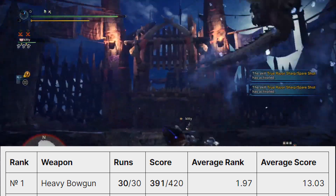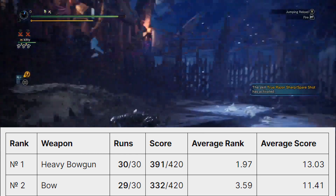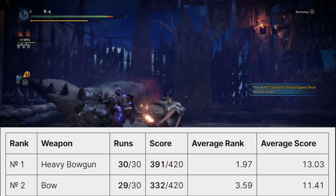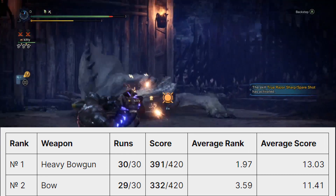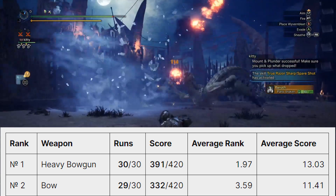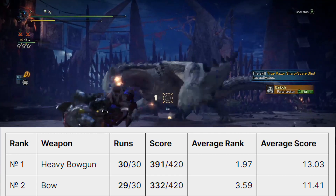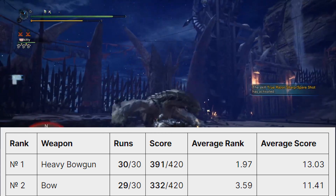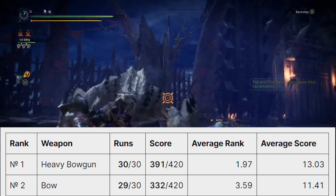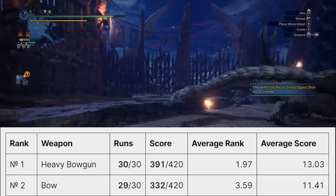The heavy bowgun is followed by the bow in second place. Why do we see heavy bowgun and bow in the top two positions? It's really straightforward — it's the spread shot. The bow has a move called power shot and the heavy bowgun has spread ammo three. They're essentially the same thing, although the bow works a bit differently. Heavy bowgun is raw damage; bow is a combination of raw and elemental. The power shot on the bow and the heavy bowgun's spread shot ammo three are really, really powerful — very high damage. If you get good at using them, your average speedrun times are going to be much faster. Heavy bowgun is one of my favorite weapons. The cluster bomb ammo is still viable in Iceborne and the sticky ammo is very easy to use.